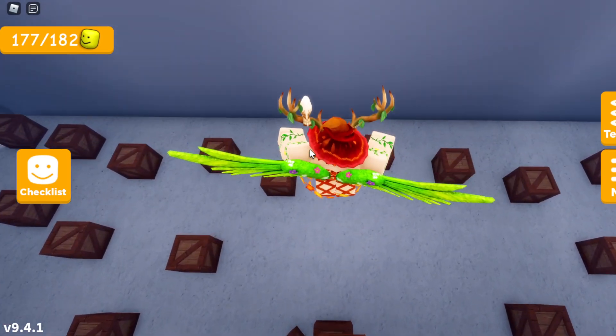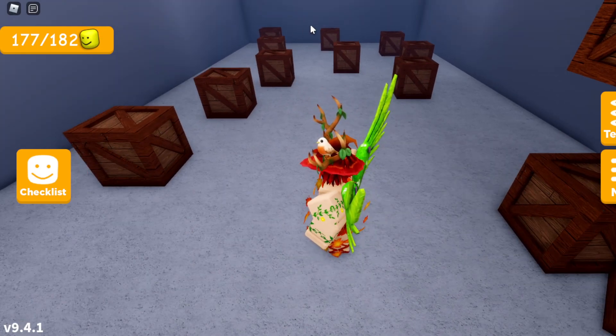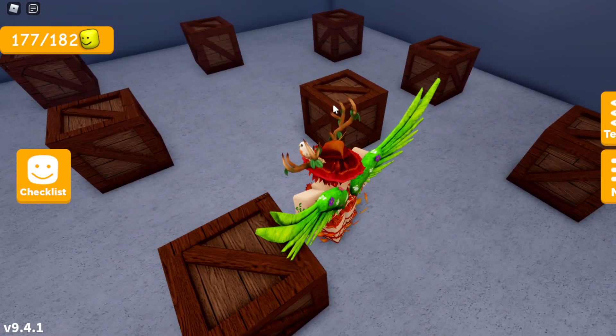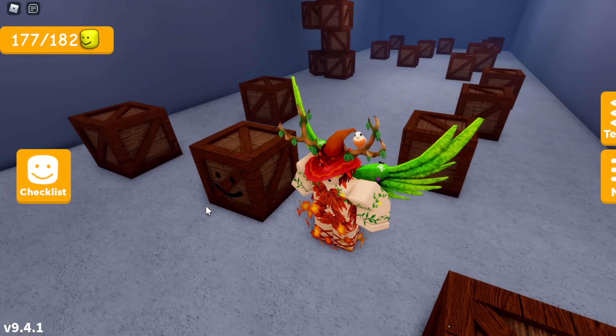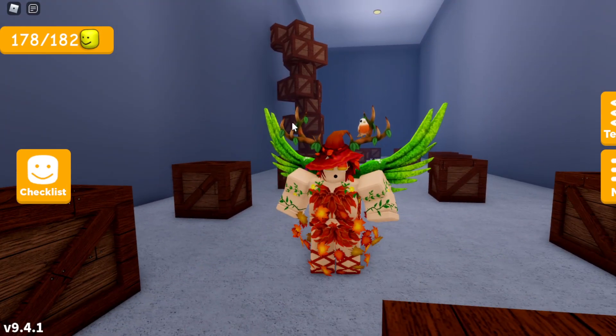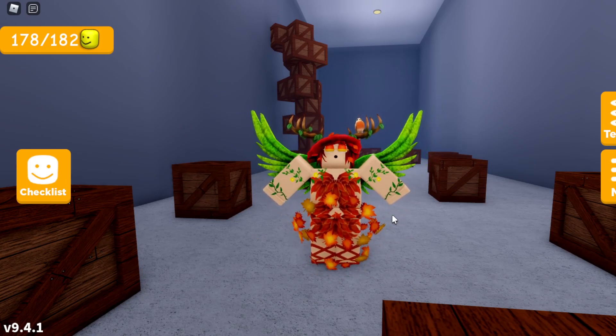Once you're in this room of crates, jump down and go to the right side. You'll notice a trail of crates going around one crate. If you look on the opposite side of that center crate, it has a face — it is actually the crate big head. Once you find it, go ahead and touch it. Hopefully this helped you find the crate big head, and I'll see you next time, bye!